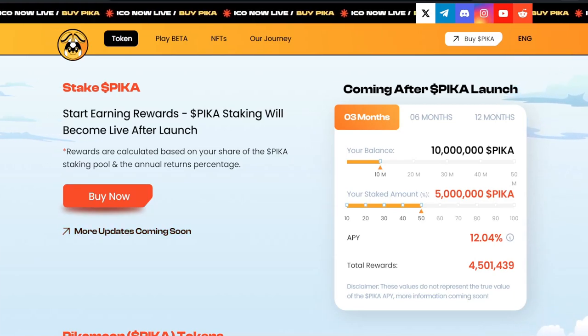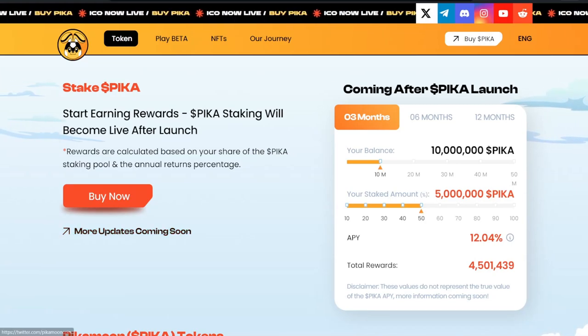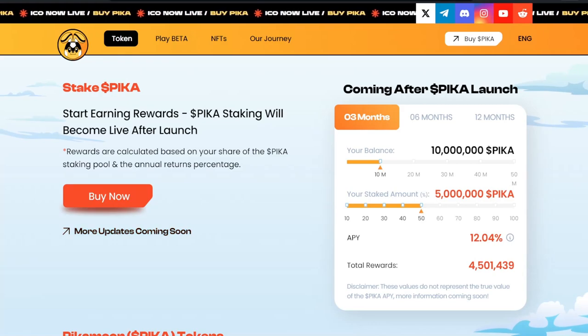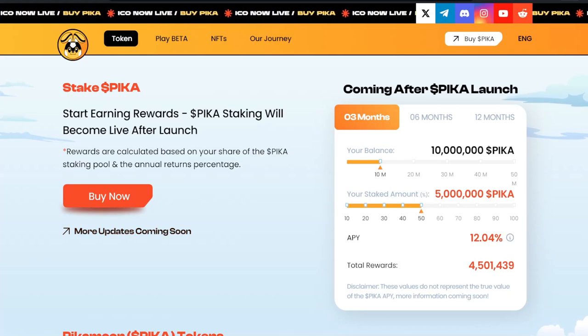Starting off with their website here, we do see that there's a couple different tabs at the top: the token, play beta, the NFTs, as well as a description of their journey. If you want to go buy Pika, you can also see there are language options and different socials in the top right-hand side. It says: Stake Pika, start earning rewards. Pika staking will become live after launch.